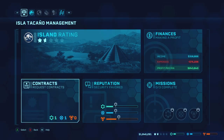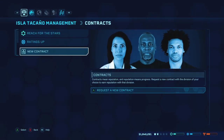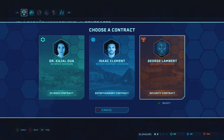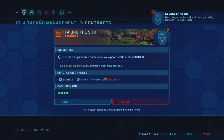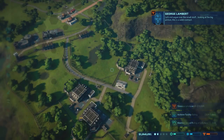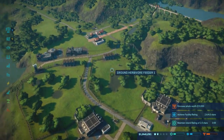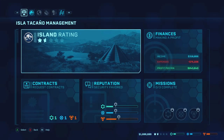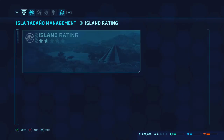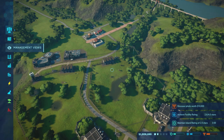So as you guys just saw, we just finished our contract, so let's go ahead and request another contract real quick to get a little bit of extra money. Photo worth at least $10,000 — extremely easy. But at the same time, facility rating — I need to get that to four stars. So basically, it's just going to come down to capacity. Let's go ahead and knock that out of the park as well.